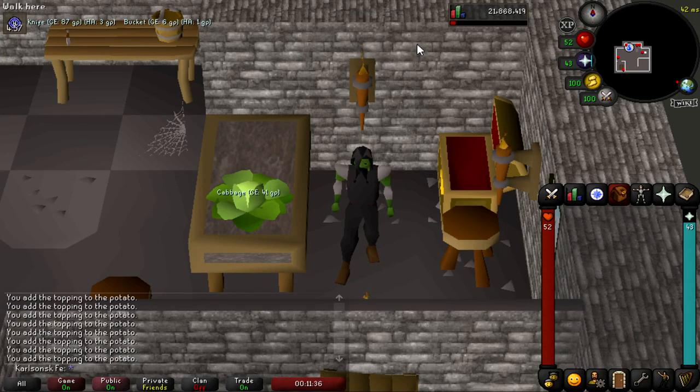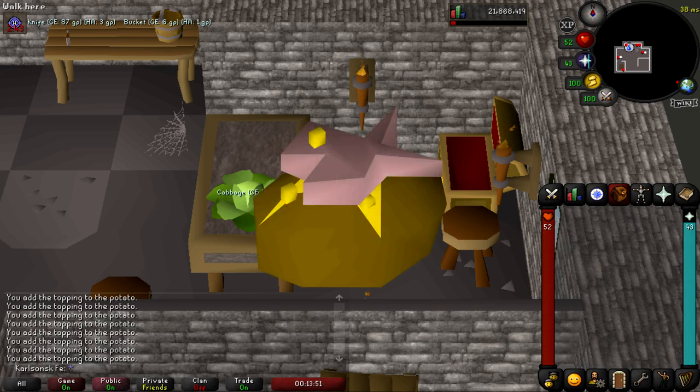Hey guys, what's up? Carlson is K here and welcome to my first ever Iron Man guide on Old School RuneScape. For this guide, I'm going to be showing you a really important food item that is better than sharks, is equivalent to manta rays and dark crabs, is super easy to obtain, and only has a few level requirements. And that of course is the tuna potato.